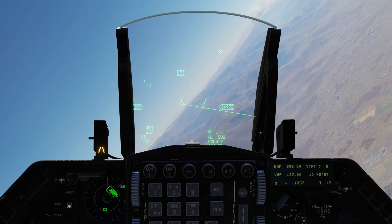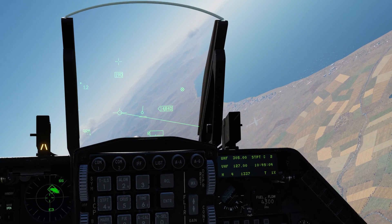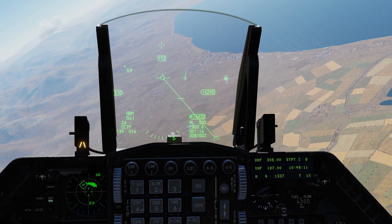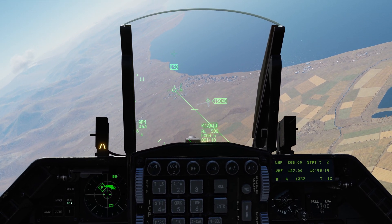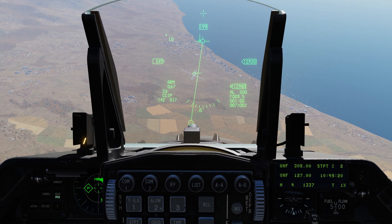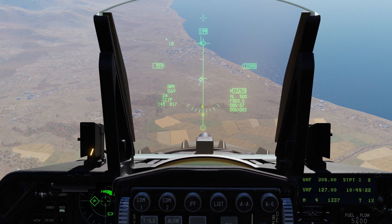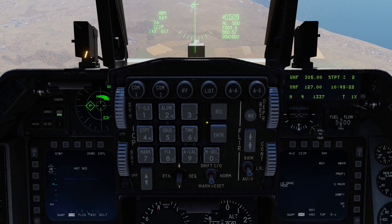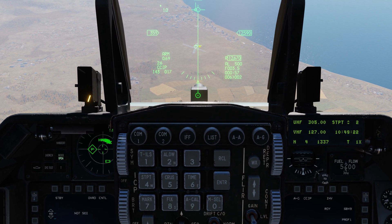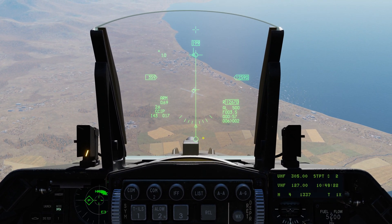That should be close enough. We're going to pitch the nose down — just a shallow approach, not worried about perfection. Even at this dive angle, the actual CCIP pipper is still that same distance below the HUD. So the actual target area is about here. If you were to just tap the weapons release button, the bombs would hit about this far down on the terrain. What we're going to do is take this pipper and place it on our target.